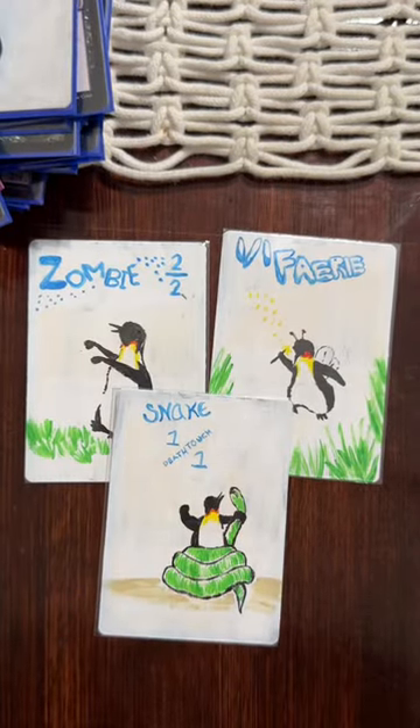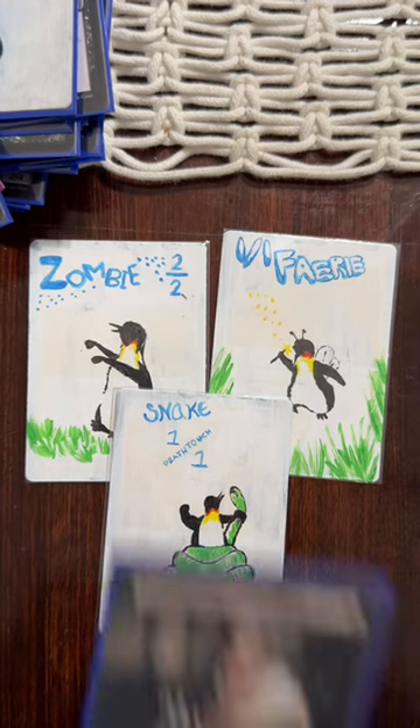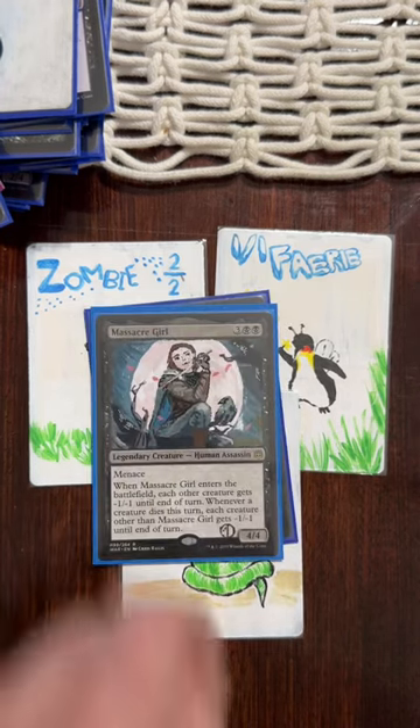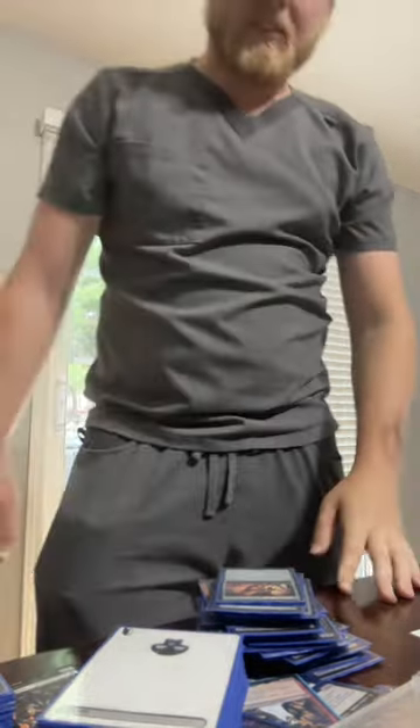I also have three penguin tokens — a fairy, a zombie, and a snake for each of the cards that make those. I have a Thoughtseize that does not have a penguin on it, but it was a gift from a friend. And I have a Massacre Girl that doesn't have a penguin on it, but I really liked Game of Thrones at the time. So that's all of them, except one technically — I had a Noxious Gear Hulk, but I gave it away. For the person who specifically asked for this, enjoy. And for everybody else, enjoy if you want to, honestly. Now I gotta clean this up.